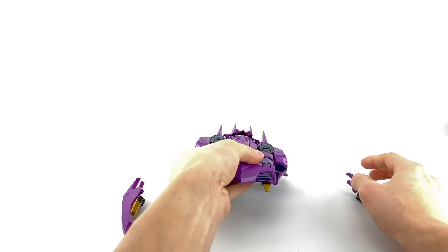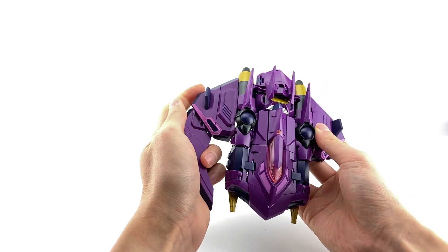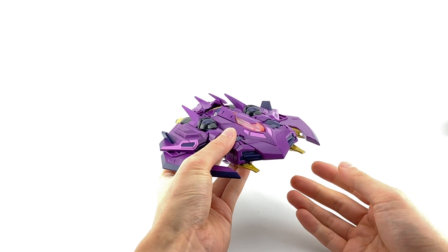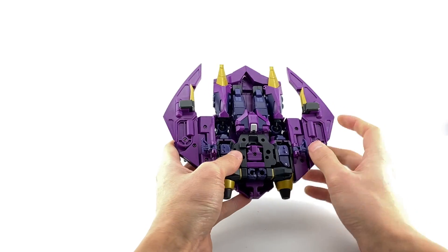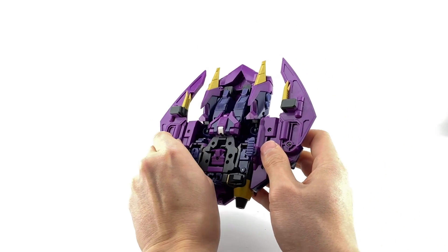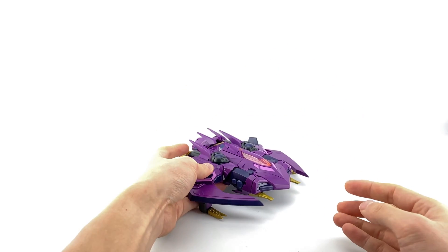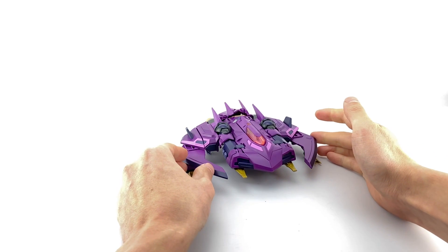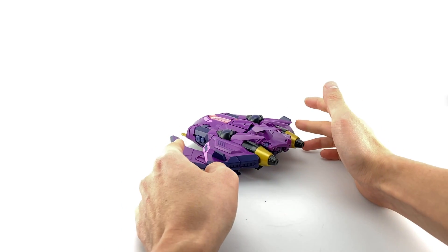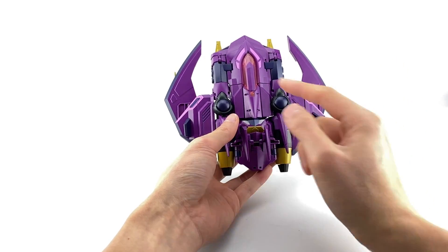Out of packaging he's formed like this. To get him into some semblance of an alt mode, you flip up the sides and peg in the wing tips, which are also blades he can use as melee weapons in robot mode. He has a set of skids that can fold away or fold out. The claws can also act like skids. It's a really interesting alt mode — it reminds me of an F-Zero ship.